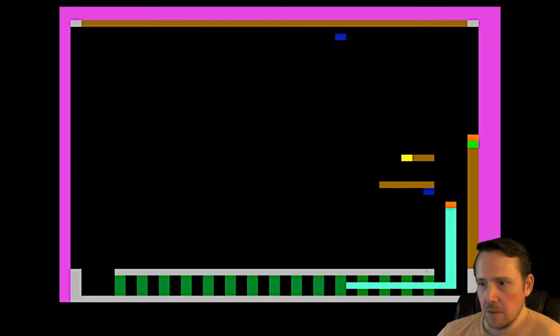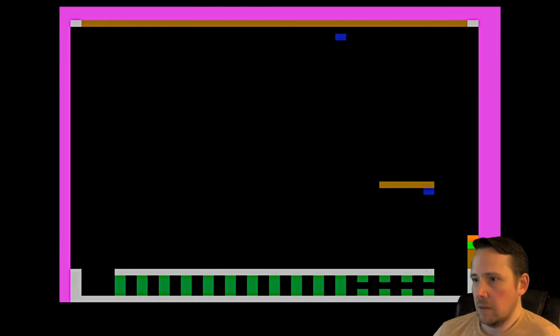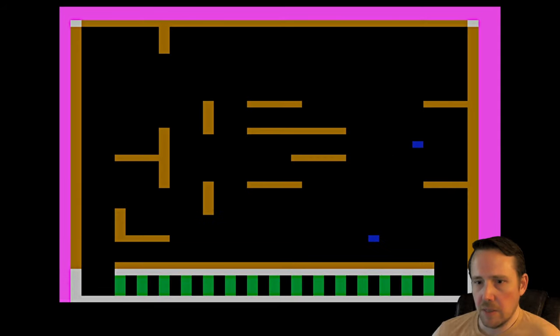Let's try to go down these stairs. We did it — the wall is still burning. You made it through the fifth floor. Score from previous floor: zero. Score for this floor: 805. Let's go to the next floor down.